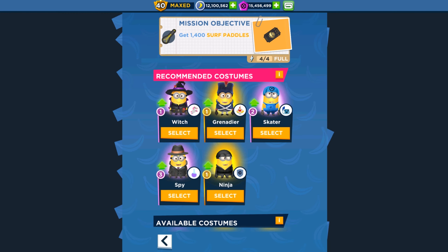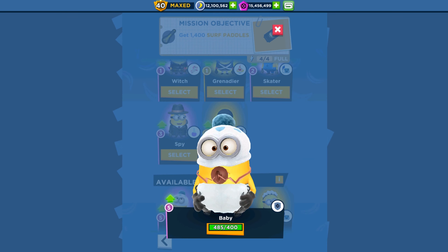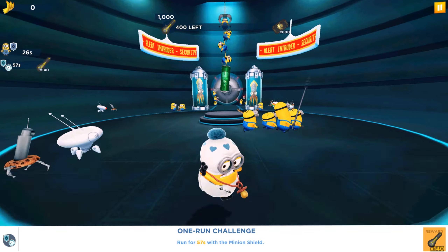Only 11 days left in this special mission. Today we're playing with our baby minion which has a shield ability. Today is September 8th and we got the sixth daily login reward at the beginning of the game.